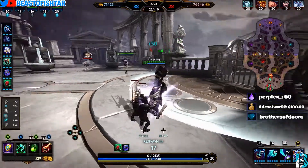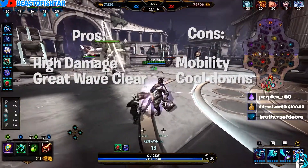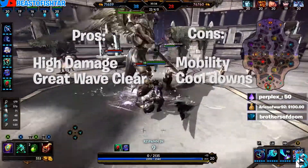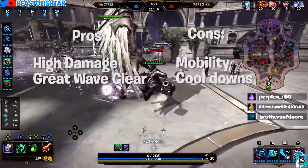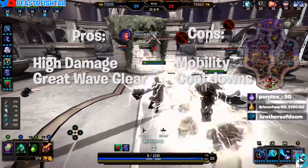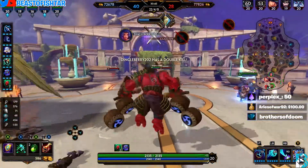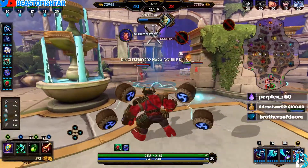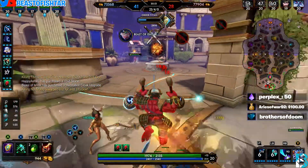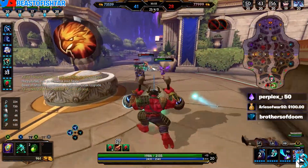For strengths and weaknesses: Raijin does massive damage — he's a high risk, high reward type character. He can clear lanes and has a great wave clear. What he lacks is movement speed, and that's why most of the items in the build have movement speed, to help make up for it.